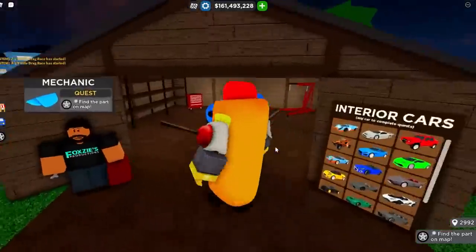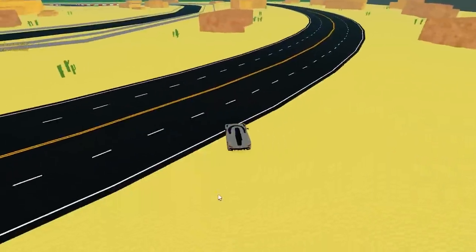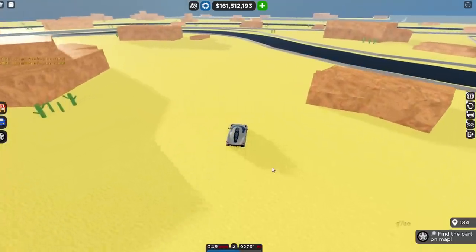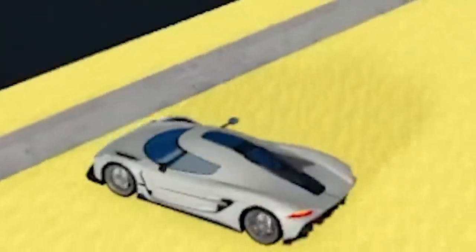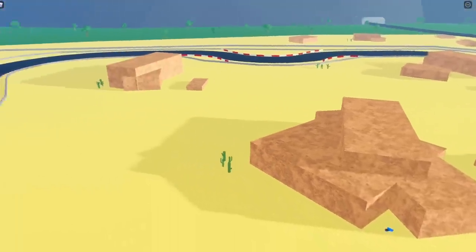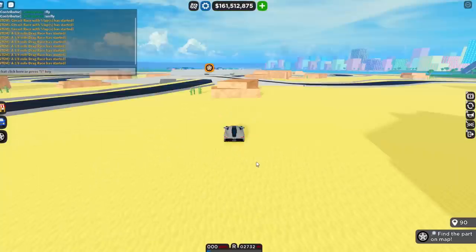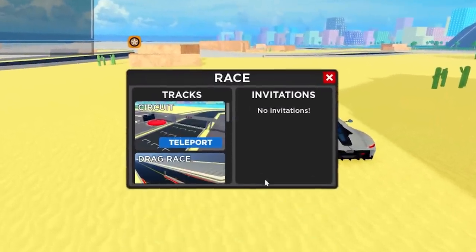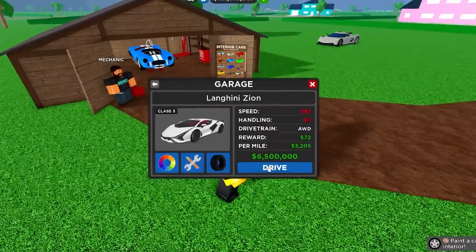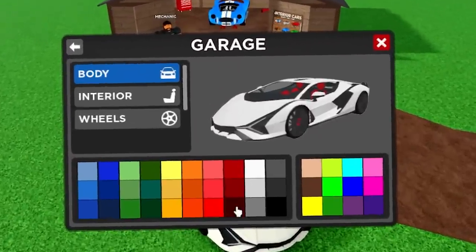Find the part on the map - I'll find out what it is in a few seconds. Our Shelby is starting to come together. After some wrong turns, I find it right by a massive dune in the middle of the circuit race near the bridge. Looks like doors with interior colors on them. Next quest: paint a car interior - say less, I wanted to change this color anyway. Done!